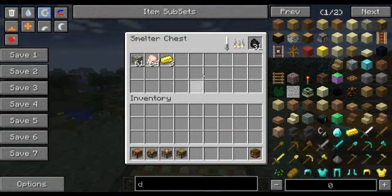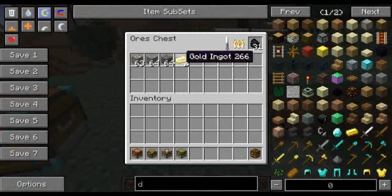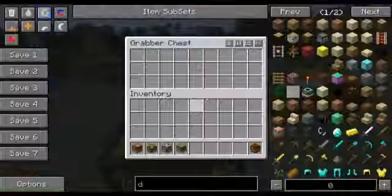The difference between the Smelter Chest and the Ore's Chest is that the Ore's Chest will double your ore output - double the profit.